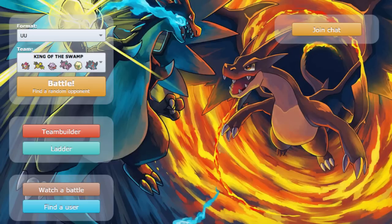Custap Fortress is what I'm going to be leading off with most times. Getting up as much hazards as I possibly can — Rocks and Spikes both.